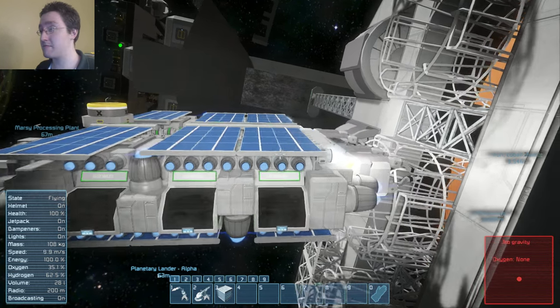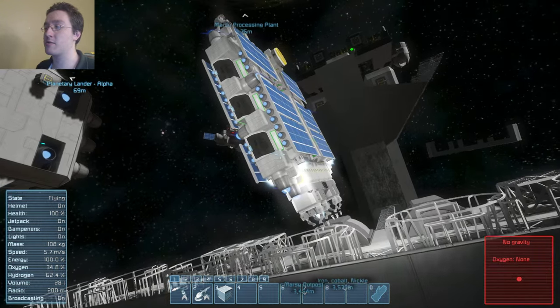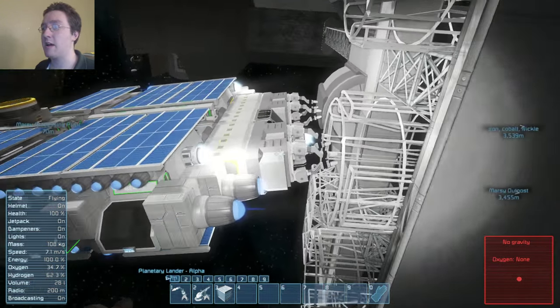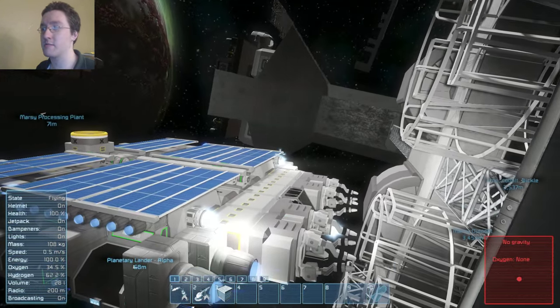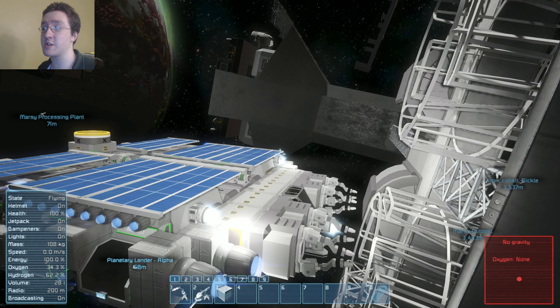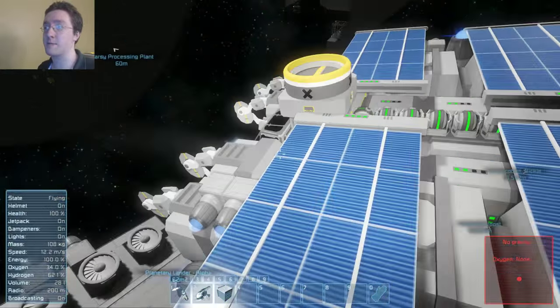I'm simplistic. I don't mind hopping between the two. Another design approach would be having welders on the bottom and top with the grinders sandwiched in the middle, just for ease of not having to jump between the cockpits.